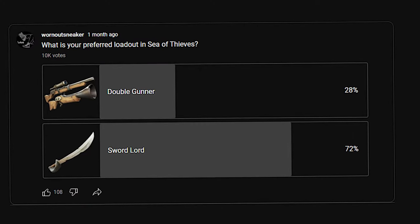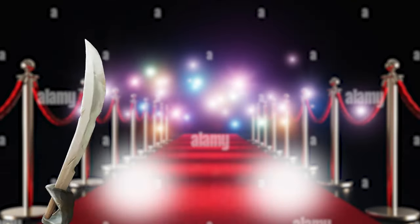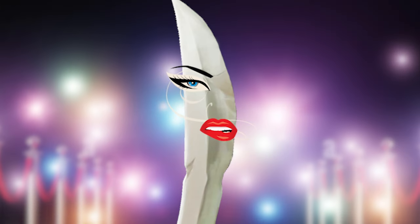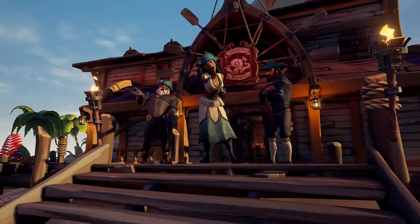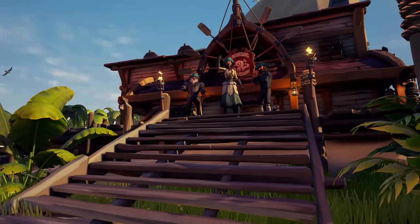The Cutlass is easily the most used weapon in Sea of Thieves. Since it's the most used weapon, you'll want to make sure that you have the best looking skin that would turn the head of every pirate you come across. Which is why in this video, I'm going to share with you the rarest Cutlasses you can still get in Sea of Thieves.